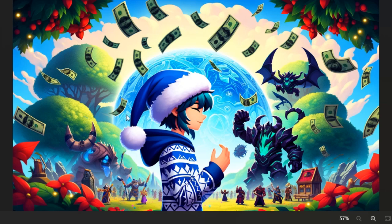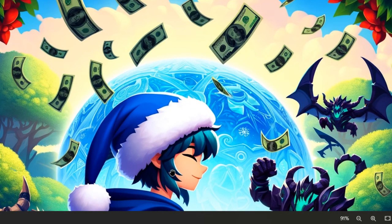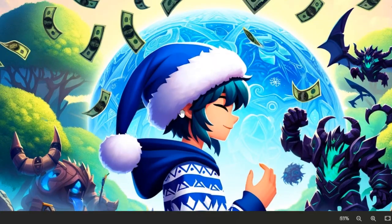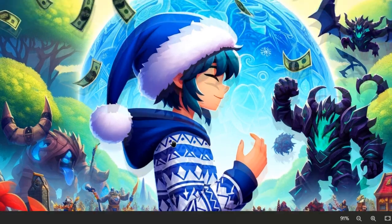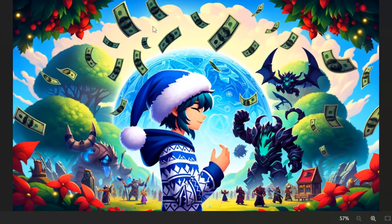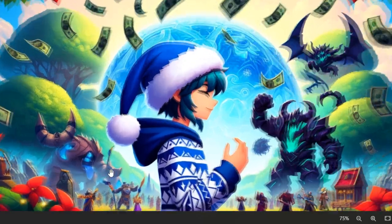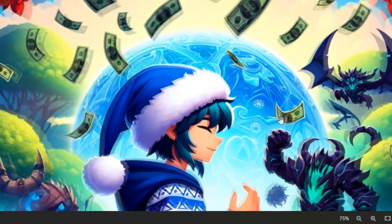Personally, out of all those three I like this one the most. I told it to throw some dollars flying in the air, and it did that. It put a cool planet in the back, and I told it to do a girl with a blue Santa hat - I don't think this is a girl, looks like a boy to me - but I told it a spring background which it did pretty good with, and bosses in the background, so it's pretty cool.